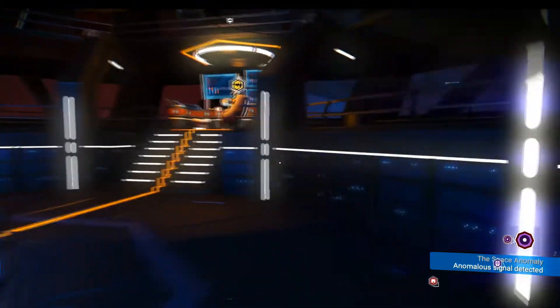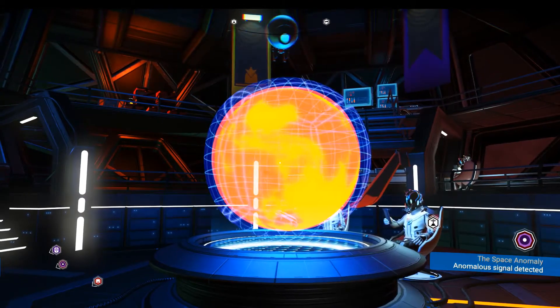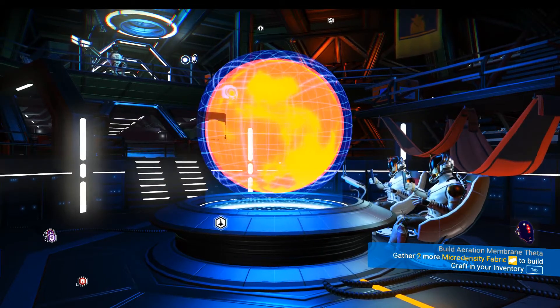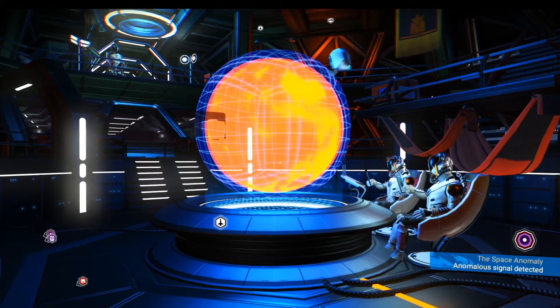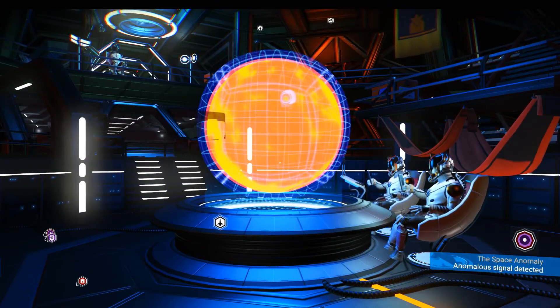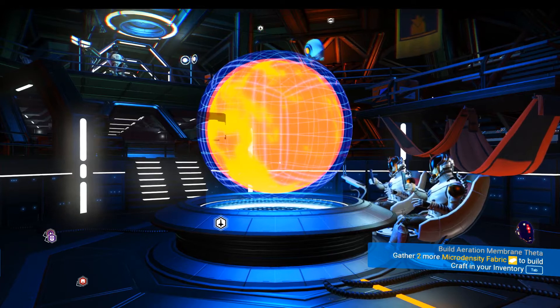Welcome to my No Man's Sky permadeath series. Here we are on the bridge of my freighter. What I want to do in this part is go looking for a hot planet which I can access via a portal, so I can complete the atmospheric miner project I started in the last part. We're going after sulfurine.